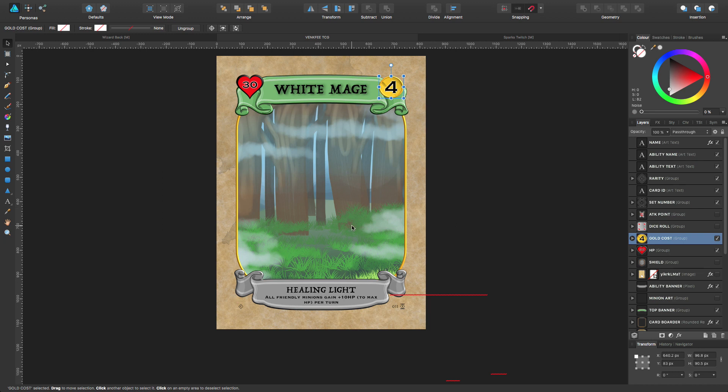The White Mage is actually a passive character — it doesn't have an attack, it doesn't have any shield. But this is its passive ability on the card: Healing Lights. All friendly minions gain plus 10 HP to max HP per turn. So every turn this White Mage is on the board, allies are going to get a plus 10 HP buff. The health of this character is really low — this mage sits in the back line and just heals over time, giving every minion 10 HP each turn.